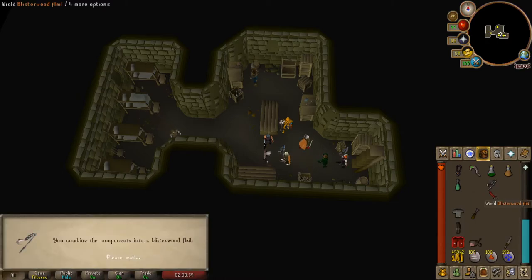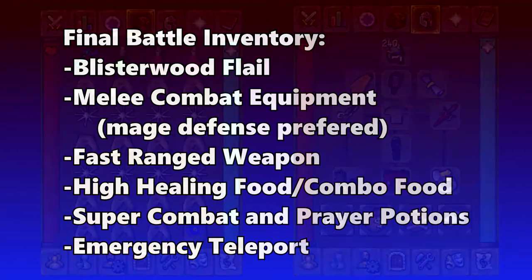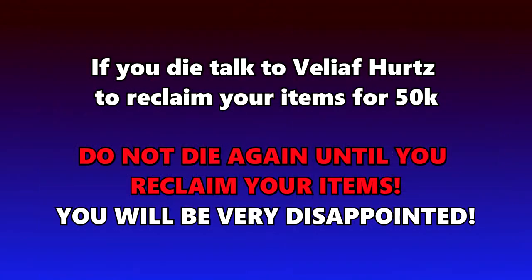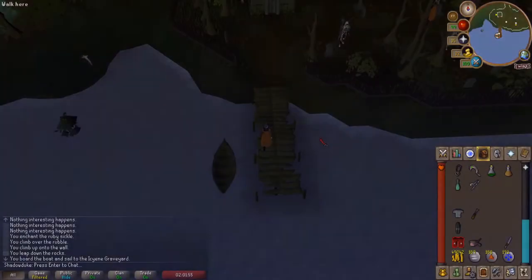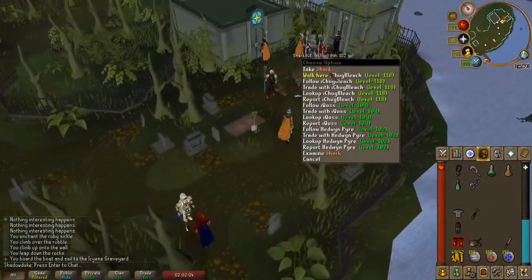Now that you have the ultimate weapon, head back to Burg de Rott bank to prepare for the final battle. These are all the items that you need for the final battle. For the range weapon, anything will do - don't worry about whether it can deal high damage or not, just make sure it's fast. Here is an example of your final setup - feel free to swap out any upgrades or downgrades that you might have. If you die in the boss fight, just talk to Veliaf Hurtz and give him 50k to retrieve your items. If you die again before retrieving your items, all items will be lost.